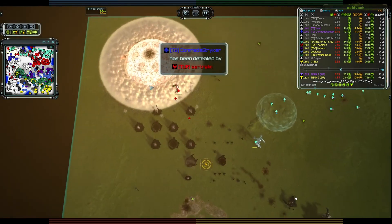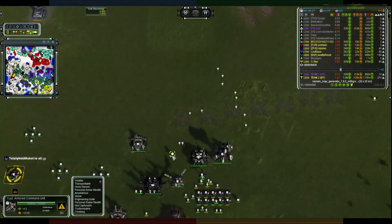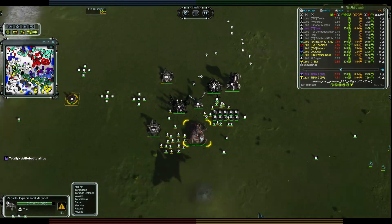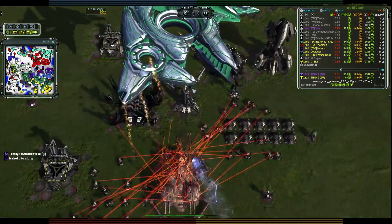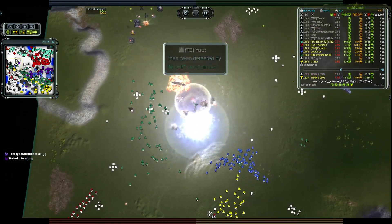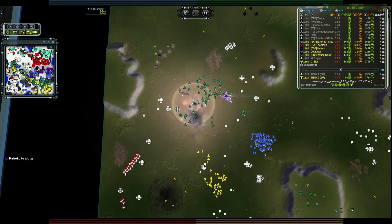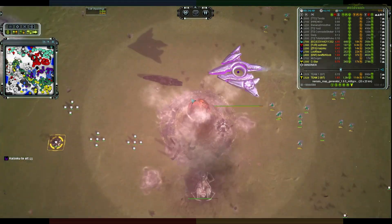Comrade Striker goes down to the GC. Now it's just Ute, all by his lonesome, trying to build another Crab. He control-K's out - that's it, boom. Game over.